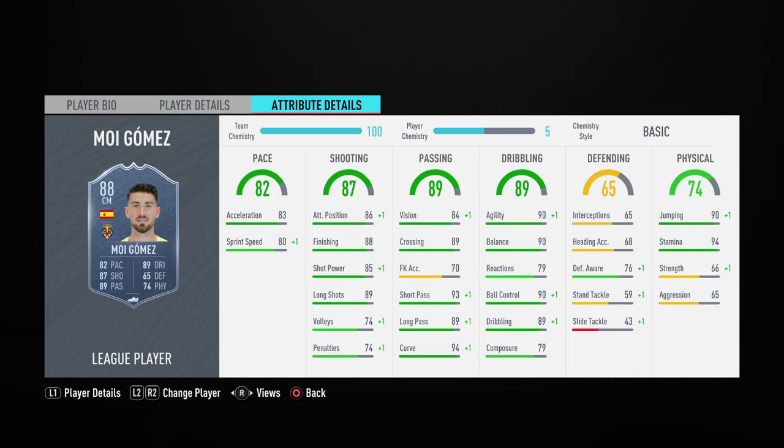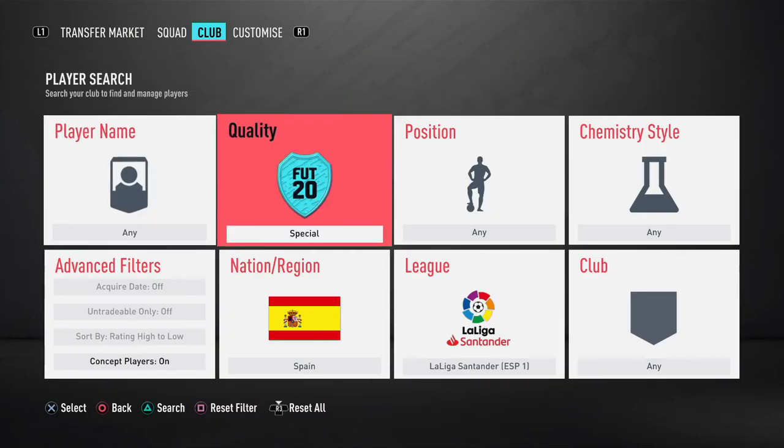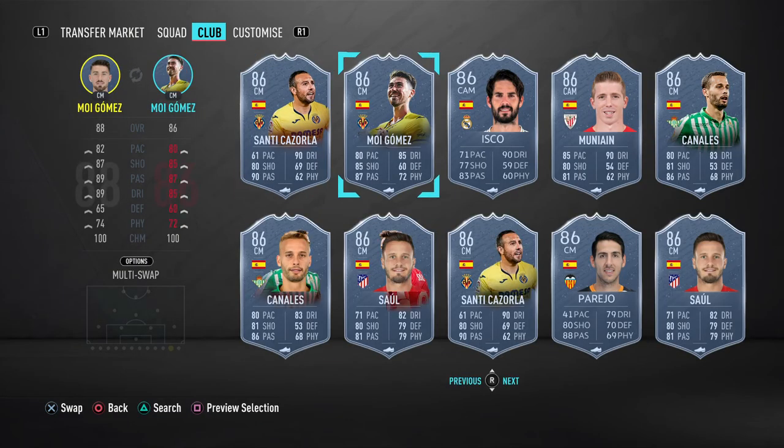Let's compare to his 86 version. The 86 version — he got a +2 upgrade on pace, +2 on shooting, +2 on passing, +4 on dribbling, +5 on defending, and +2 on physical. So he did get a big upgrade on dribbling and defending, which is quite good actually.